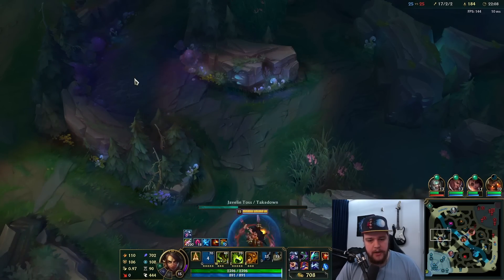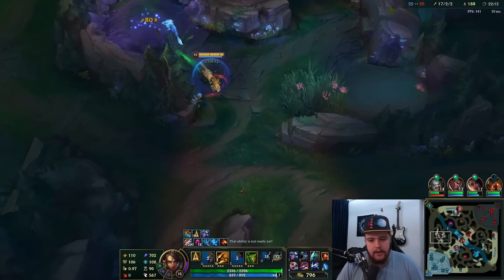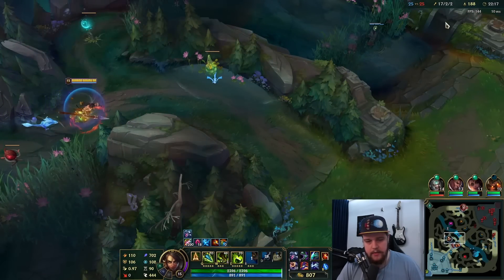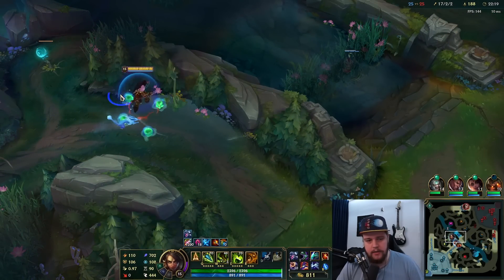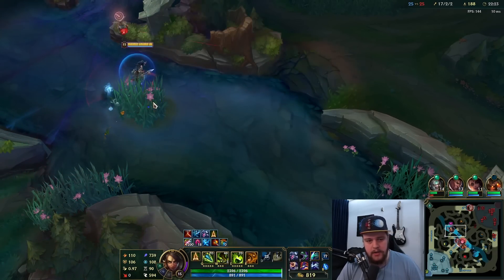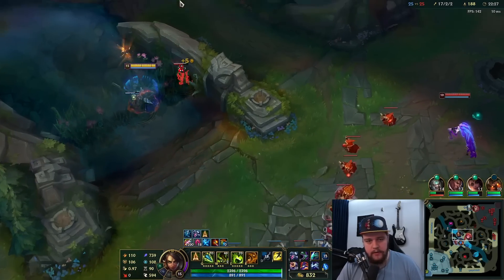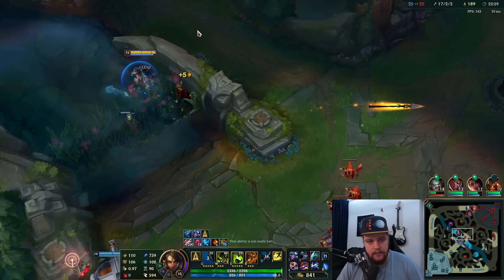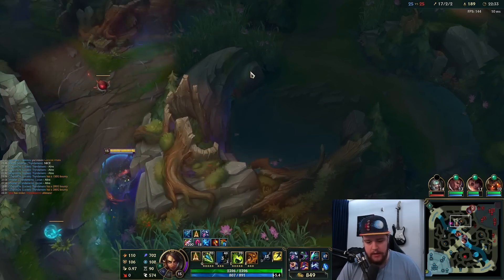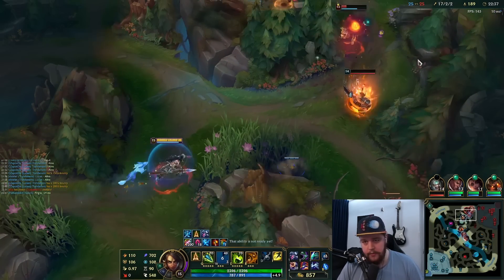I'm not going to go Lich Bane here either, which would incentivize more of a jumping-in playstyle. Instead I'm going super AP heavy with a distance playstyle — no Zhonya's needed, no Lich Bane needed in this setup. You can go Zhonya's instead of Banshee's, but against this team specifically Banshee's is way too good not to take. Don't be afraid to throw your spears either — a lot of them can miss or go completely wide, and that's fine, as long as you're throwing them.